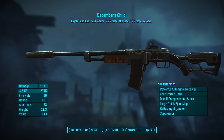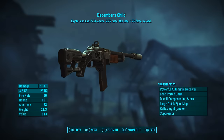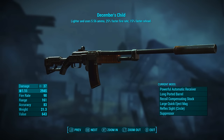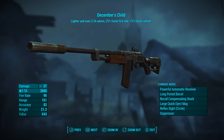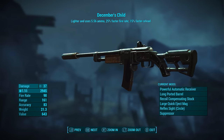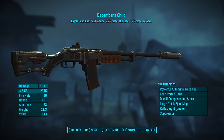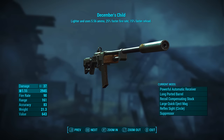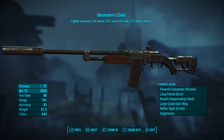Now that it has been modded out, it has a base ballistic damage of 37, it uses the 5.56 round as ammunition, it has a fire rate of 90, its range is 161, its accuracy is 83, its weight is 21.3, and its value is 643. As we can see up the top there, December's Child is lighter and uses 5.56 ammunition, with 25% faster fire rate and 15% faster reload. That legendary effect is actually a unique legendary effect, but when we really break it down it's not too unique — we'll touch on that in a couple of minutes.